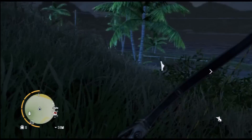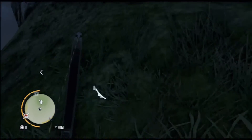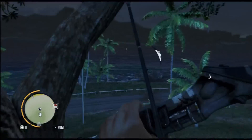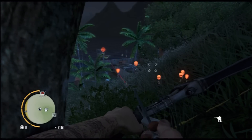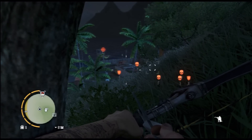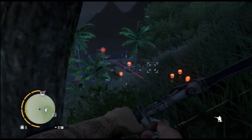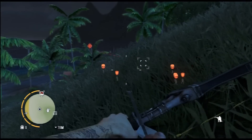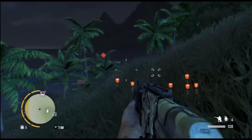You'll also notice we're using the crossbow — this is a very underrated weapon, it's brilliant. The idea is not to get noticed, don't get seen. We've also found that going in at daytime isn't always best; sometimes you want to go in at nighttime because you can hide in the bushes.